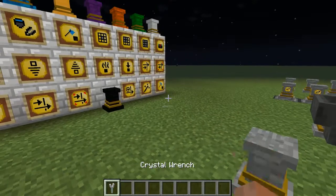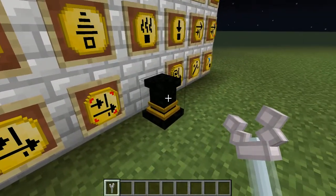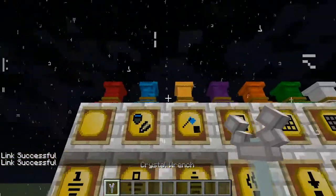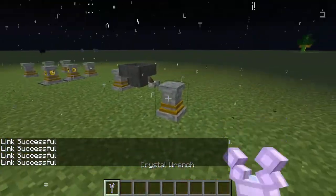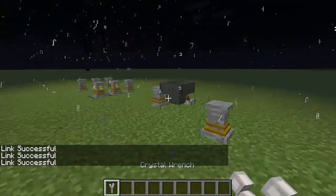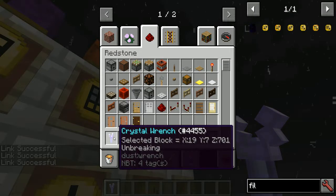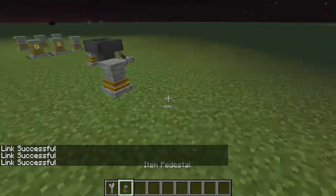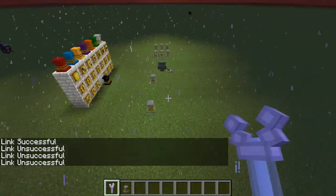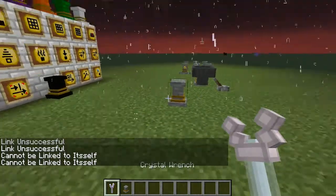With the wrench, you link the receiving pedestal to the sending pedestal. You'll notice a crazy particle effect when you have the wrench selected — we can see the position stored as coordinates. Now, you can only send items to eight different pedestals; anything more than that and it won't work. You can clear the link by shift right-clicking on the ground — it won't work near the pedestal, it has to be on the ground.